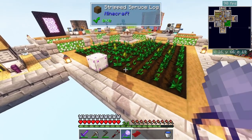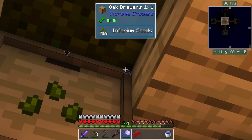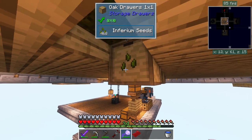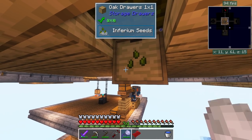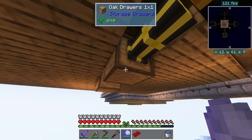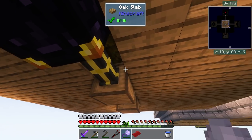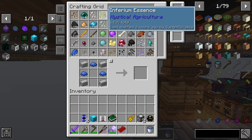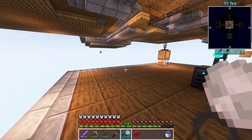Down here I have a drawer just for the seeds themselves - there's a little void upgrade on it so once it gets over 2048 it voids off all the excess seeds. We can actually process those seeds in a machine to get extra inferium, but I may or may not bother. Over here I have another drawer locked to inferium with a void upgrade as well as a backup, and the main amount goes into the system. We've got 6.5k there, so it's working out pretty well.